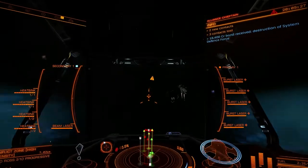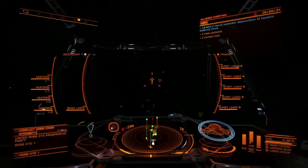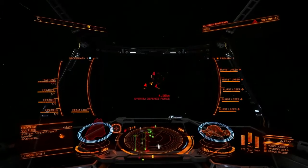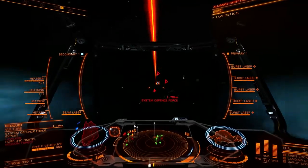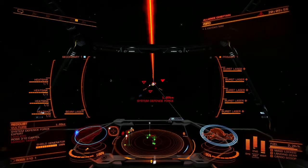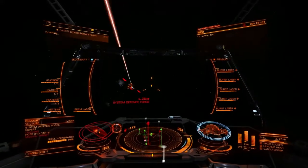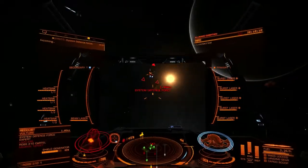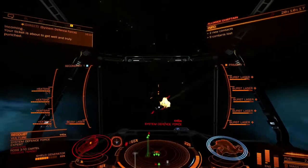When I dropped in, one of the things I did was go to the functions tab and select a faction. I selected Natural Services because that's who I'm fighting on behalf of. The green contacts are Ross 310 Natural Services; the red contacts are Ross 310 Cartel. Every one of these ships that dies where I shot it sometime in the past minute before it exploded — I get a combat bond, the value of which you'll see in the upper right corner.